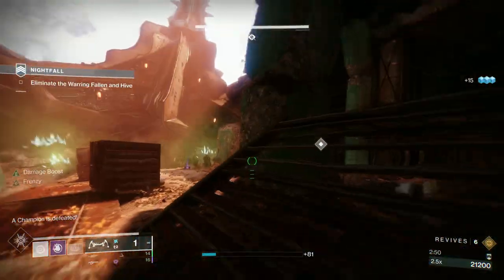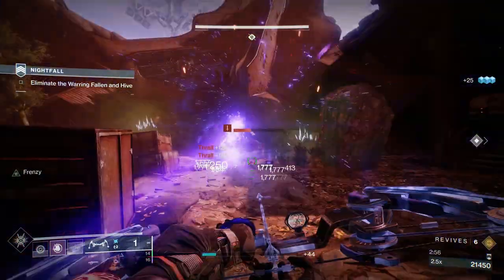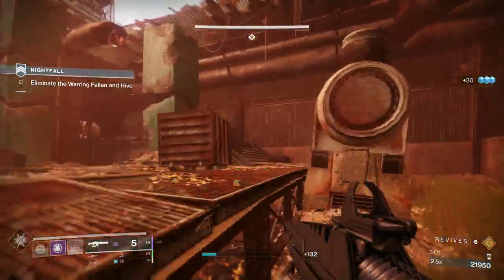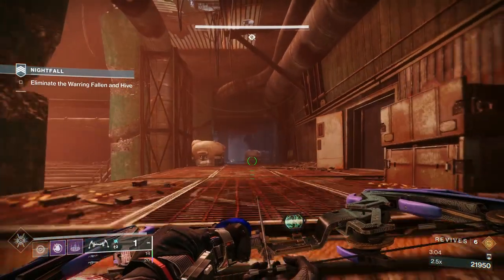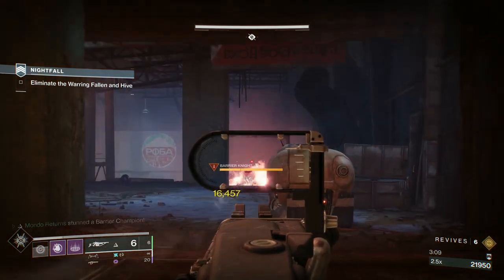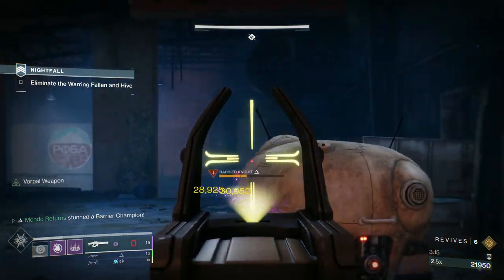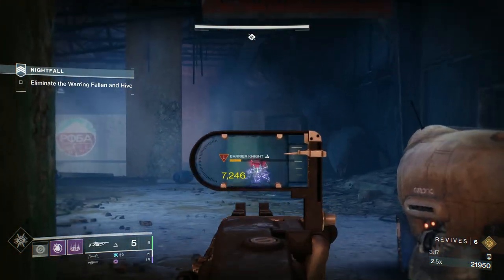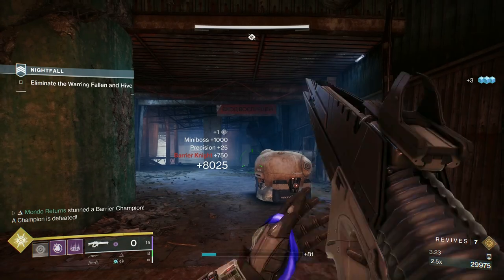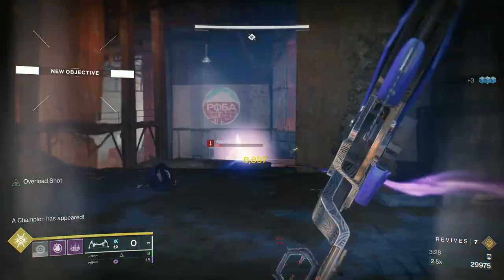The back of Unstoppable and Overload heads have got tendrils — like hairs. When they're lit up, you can't re-stun them. But the minute the light at the back of their heads dies, you can re-stun them. So what I'm doing is, when I know I'm going to stun them — as soon as I see that light go off, I stop them again with the bow. As soon as I've fired the bow, I'll switch to the Obelisk, because I know I can get two shots off.